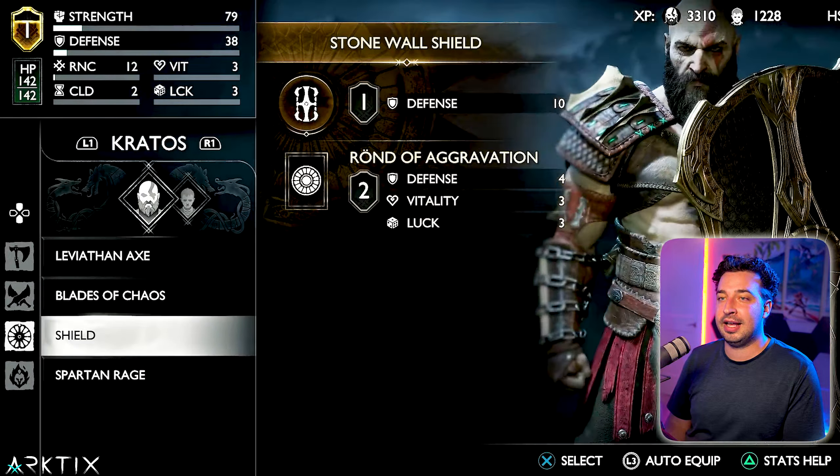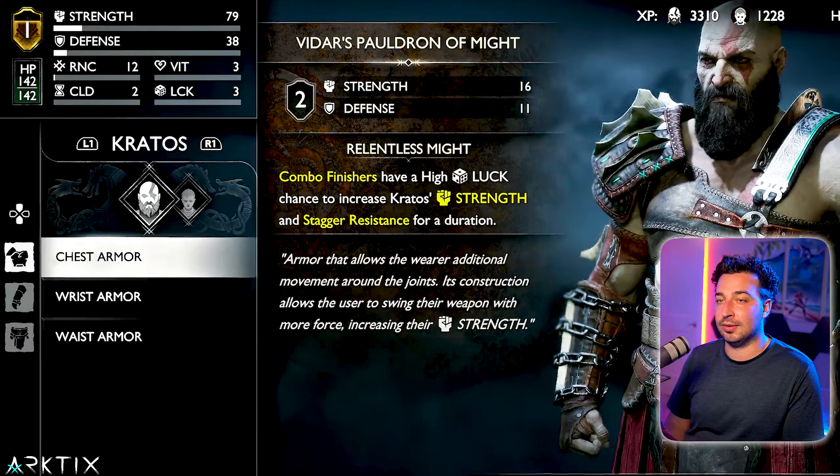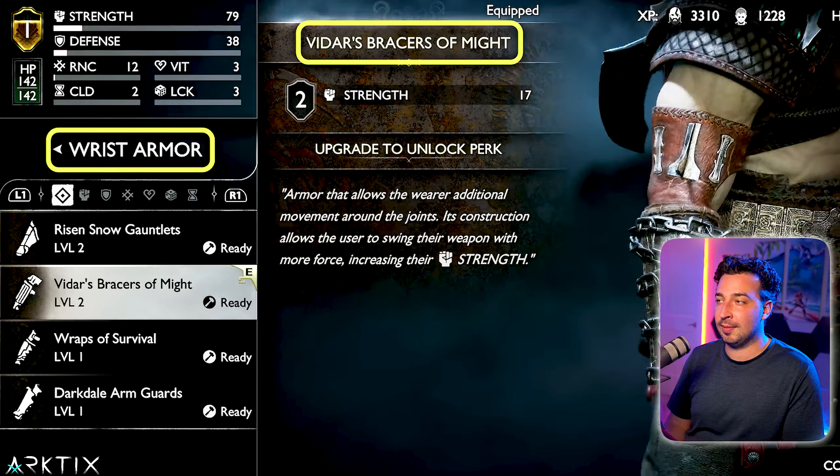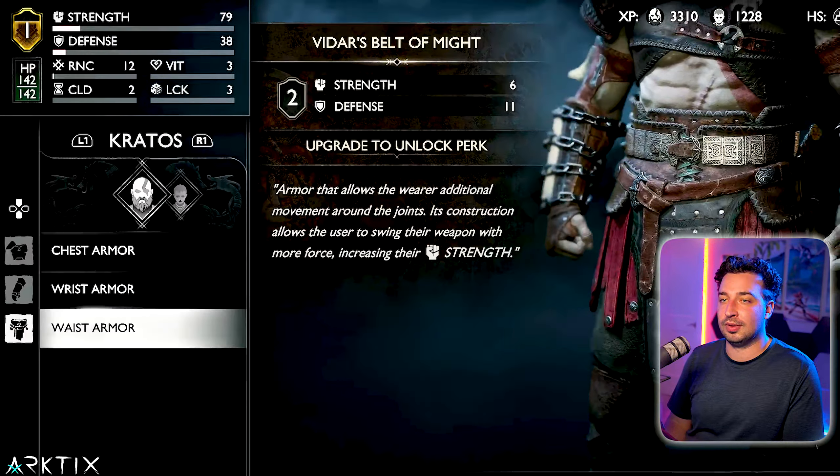On the shield I've got the Rond of Aggravation — again, easy to get early on, gives a little bit of a defense and vitality boost. For armor I'm just using Vidar's at level two across the board, nothing special. It's pretty cheap to upgrade to level two, or honestly better, by this point.